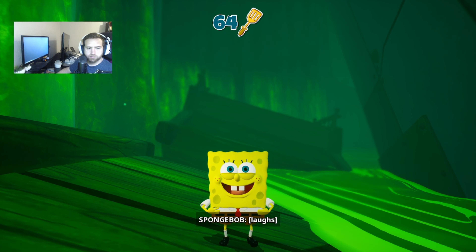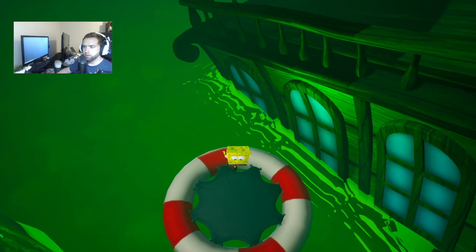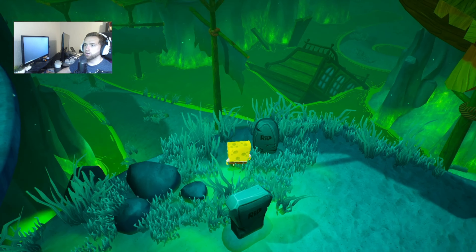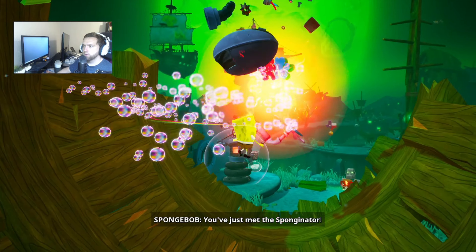Anything over here? Nope. There we go. So there's a sock over there I don't know how to get. We got another puzzle here. Boom, and then we want to hit this one over there - just like that, easy. You just met the Sponginator!